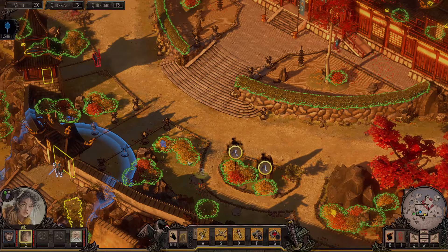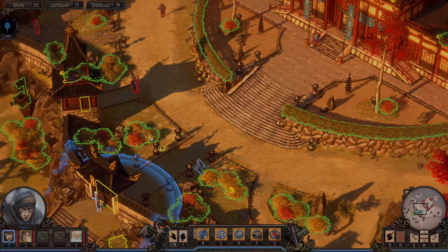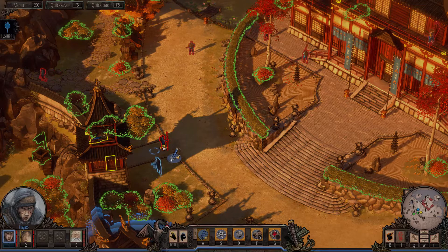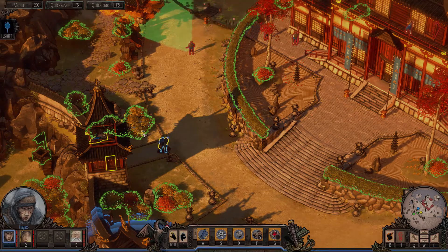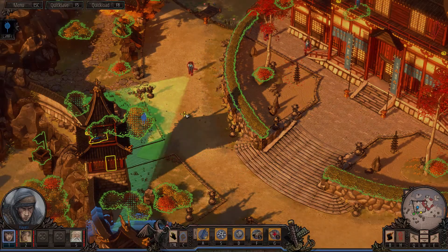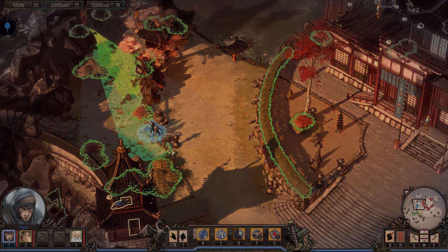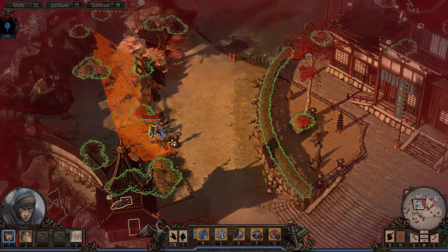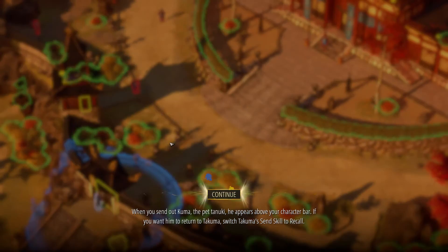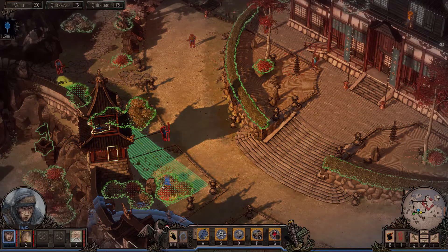The levels are not constructed in a linear manner, which is extremely important for a game like this. It often gives you an option or two on how to approach objectives. For example, without spoilers, there's a mission where you need to reach a tent in the middle of an enemy camp — you can sneak into a cart and ride past many enemy patrols to a heavily fortified corner halfway through the map, or choose subterfuge, steal a disguise, and drop a few roofies in the enemy's sake.